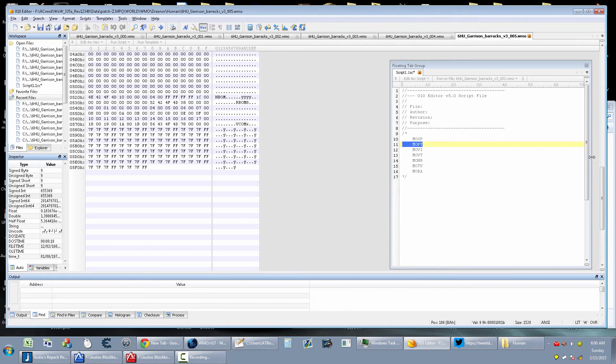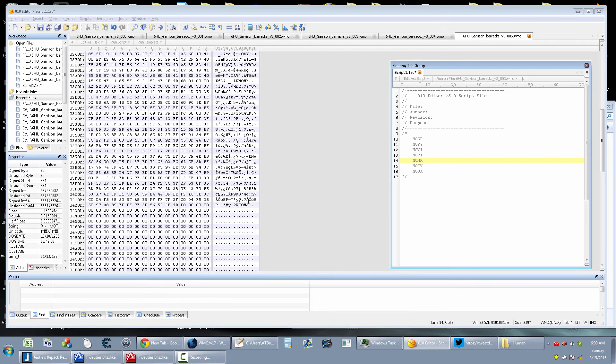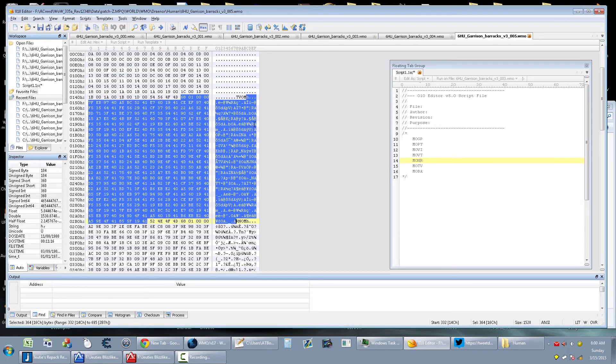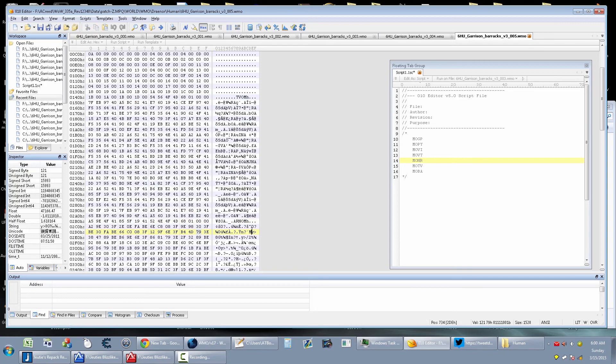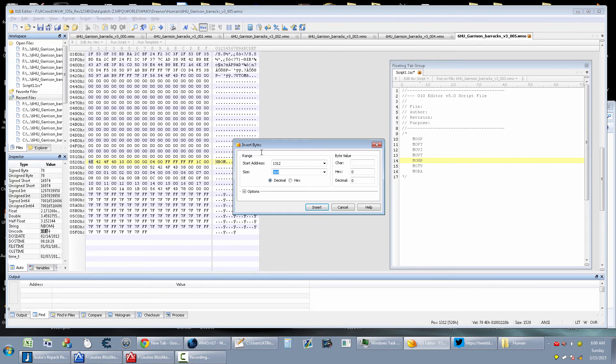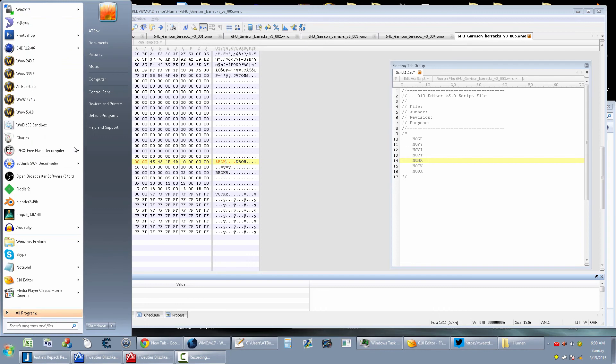Now check the remaining group files for what's missing. This one has MOMT, this one doesn't, this one has MOMT and MOVT. This one has MONR - it's really small so scroll through it. This one has RNOM and VTOM. No ABOM though, so you have to add the ABOM. Just Ctrl+Shift+I, insert 8 bytes, go to the right position, type in ABOM, save - that's it.